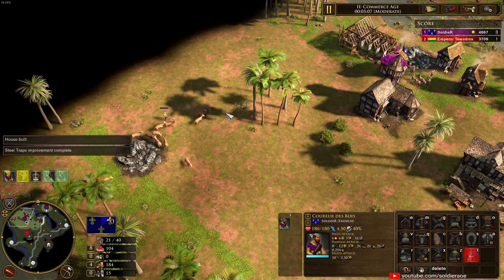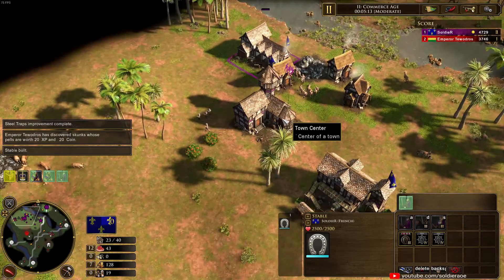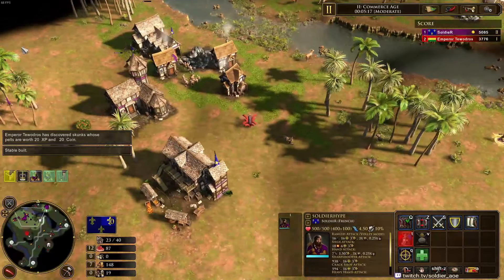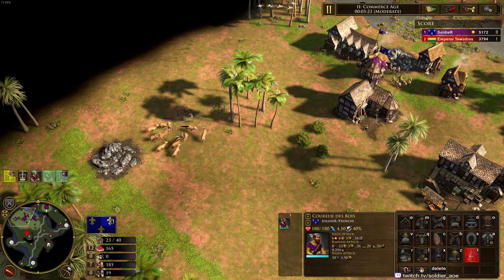As soon as we get the next shipment, queue up the 700 wood card. It's a very flexible card order — if you're getting rushed or something like that, you have the flexibility to make a barracks or two. Or if you want to go greedy, make a second trading post. We'll just continue to herd over here.